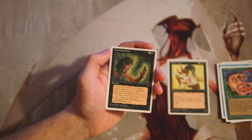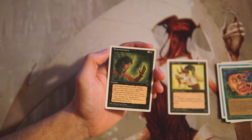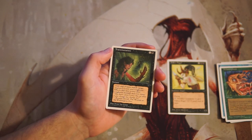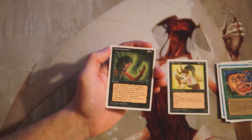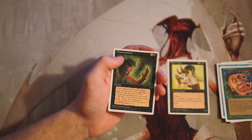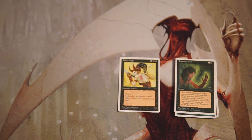Transmutation is our last card — one and a black for an instant. Until end of turn, switch target creature's power and toughness; effects that alter power alter toughness instead and vice versa. This is a tricky kind of card — okay as a combat trick. If something has really high toughness and low power, you can switch it, block it, and win combat that way. But in general this is just a combat trick at best, and not something I'm super excited about.